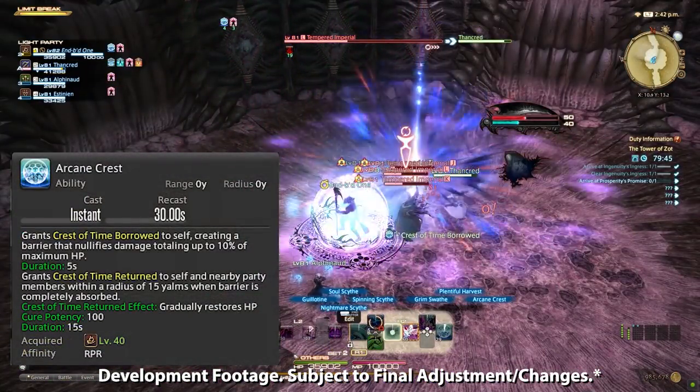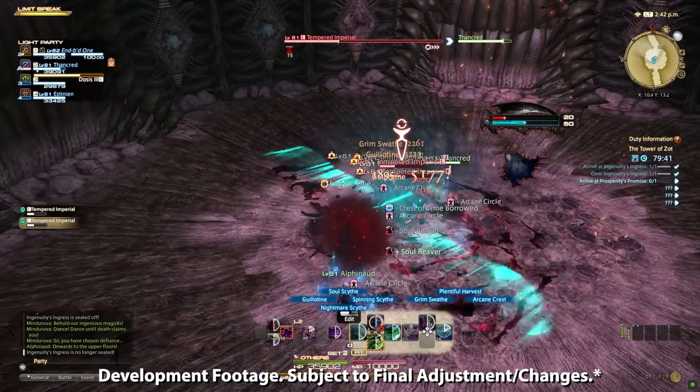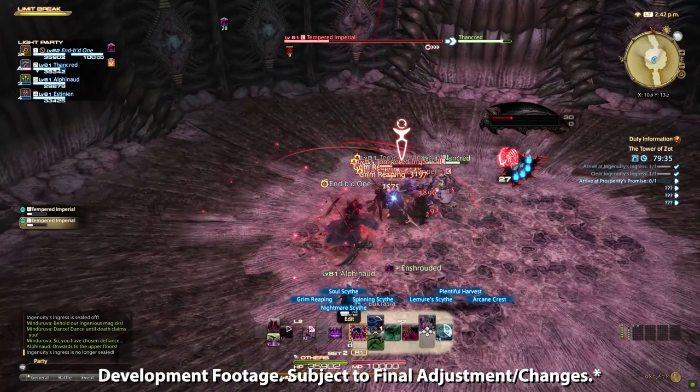Finally, we have Arcane Crest, which is a shield on the Reaper equal to 10% of their maximum health. If the barrier is broken, the Reaper and nearby party members will gain a 15 second regen through the effect of Crest of Time Returned.